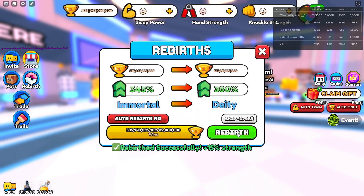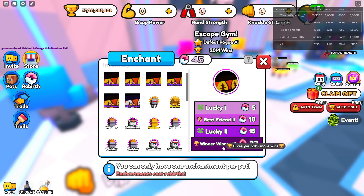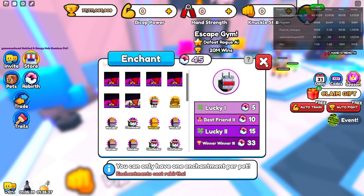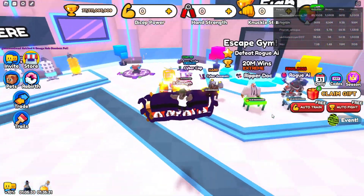Then what I'm going to do is spam the rebirth button until I have no more wins. When I go back to my rebirths on the top, I have 45 rebirths. This method takes at most half an hour to do. It's simply rebirthing, spending rebirths on enchantments, then going to grind more power on the punch bag, then one-tapping the first boss.